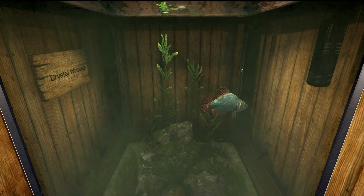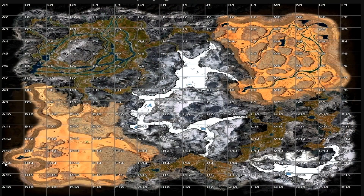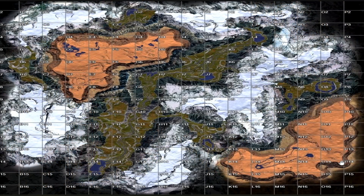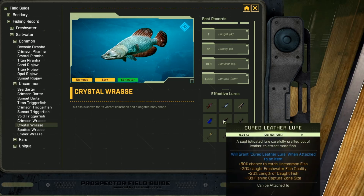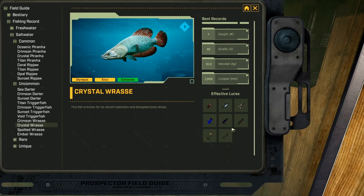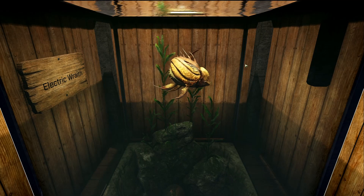Next up we have the Crystal Race, and it is actually a saltwater uncommon fish. On Olympus you're only finding this in one location — down in the desert at A13 and B13. Same thing with Sticks — only in the two ponds at M12 and N13. It takes pretty much every lure: refined iron, advanced iron, gorge, cured leather, reed, yeast, and blue reed lures.